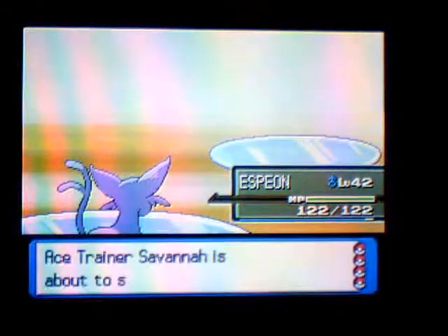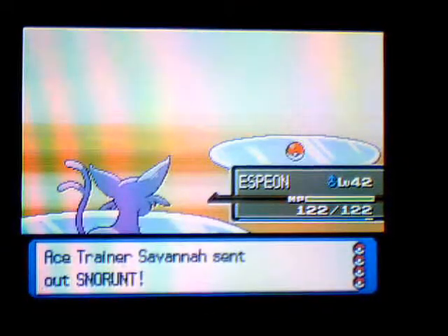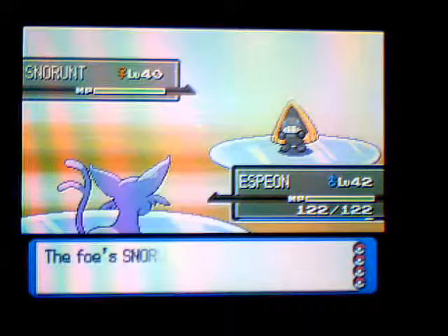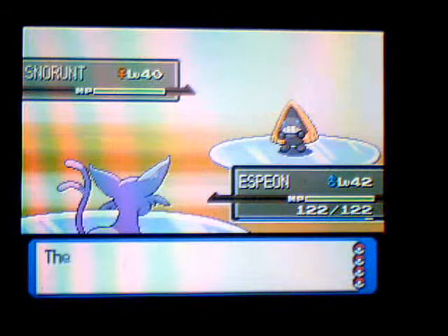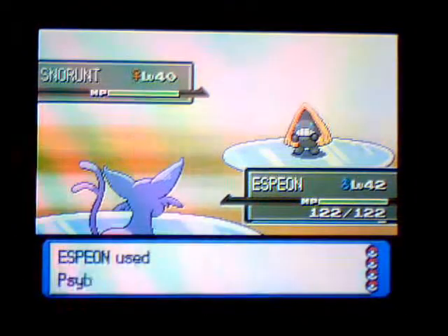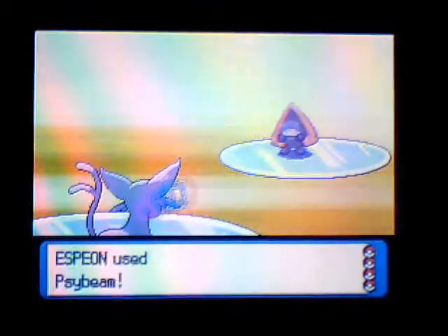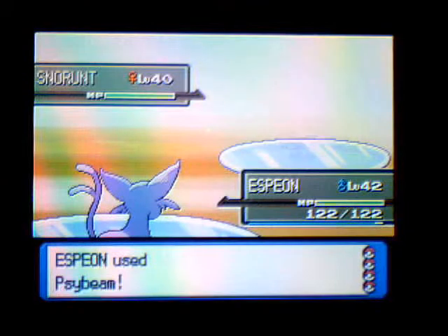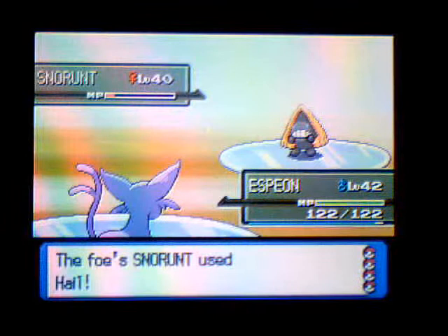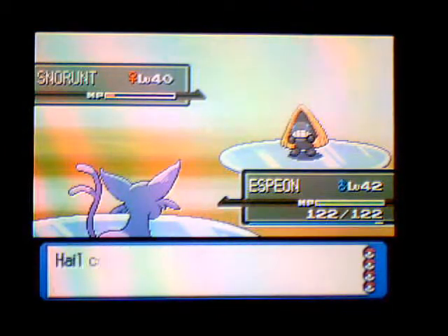She didn't level up, dang it. She has another one - let's see if she has a Glalie. Snorunt's new cry is awesome, actually. Why does it always use Protect on the first turn? This is why I love Shadow Ball on them, because they never know it's coming.